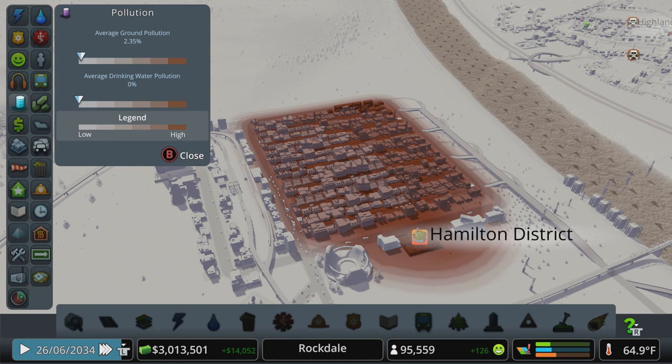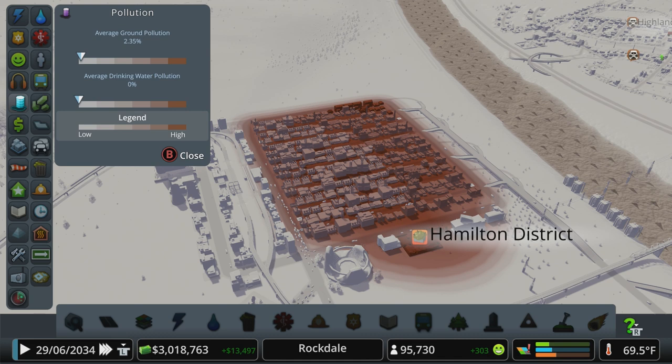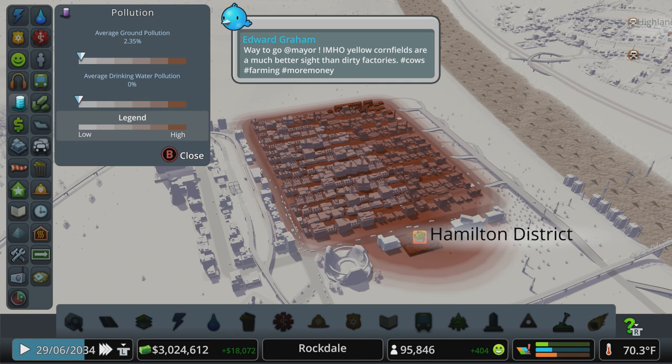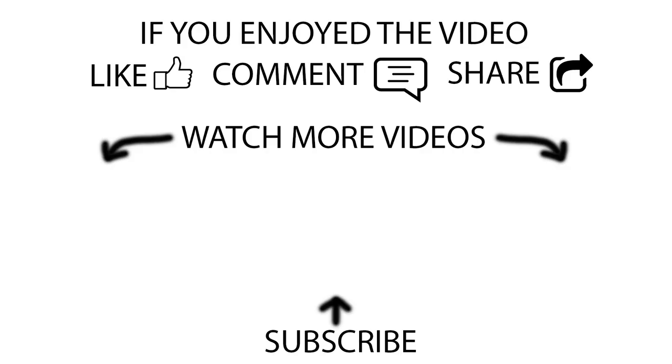We wanted to get all those unique buildings on the map so we could start to plan out some of the monuments, plan out the infrastructure, and start to fix some of our problems. That's going to be what the next episode is about. One of the biggest things that will stop your city from growing is if you continue to let problems — especially like traffic — be an issue, then your city will just stop growing. Thanks for sticking with me. If you enjoyed the video, likes, shares, and comments all help the channel a lot and are greatly appreciated. If you're new here, subscribe for more Cities Skylines content. This is Move the Mouse, signing off.